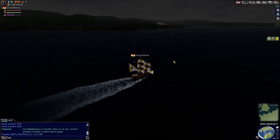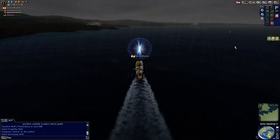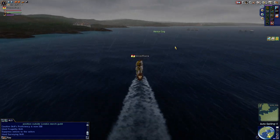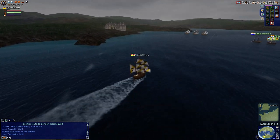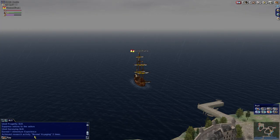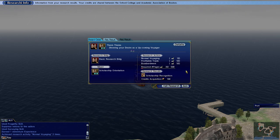We're going to port in Calais just to see if that was enough to trigger some research progress, just so I can show you how the progress works. Let's try Calais — maybe two days of sailing counted. Yes — it says 'Achieve research activity: Normal Voyage three times.' So I did actually get some research. Three times, times ten is thirty — so there you go. You keep doing this until you reach five hundred.